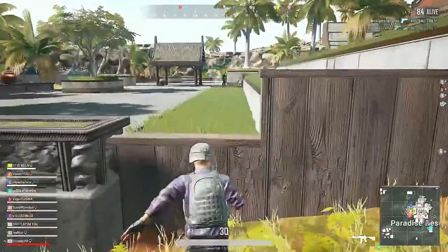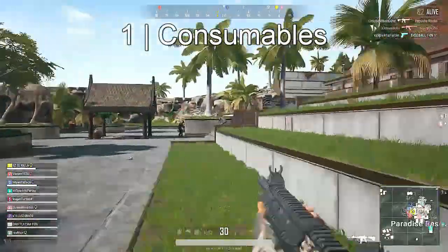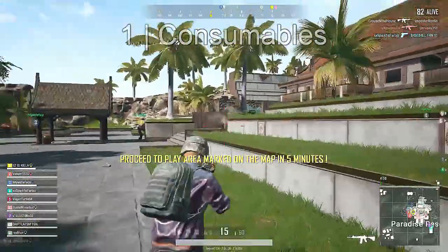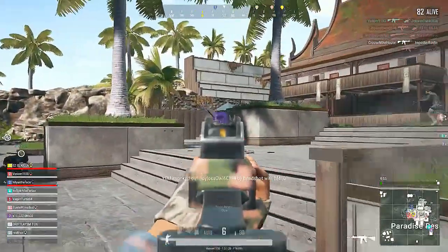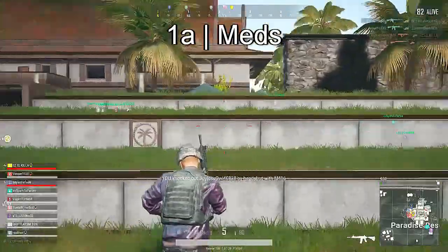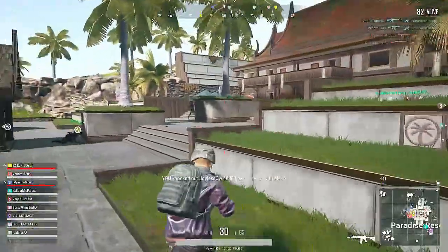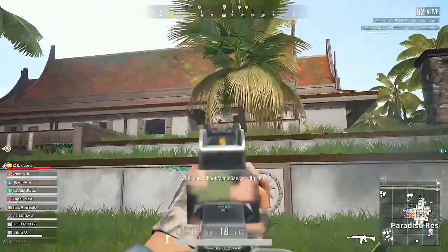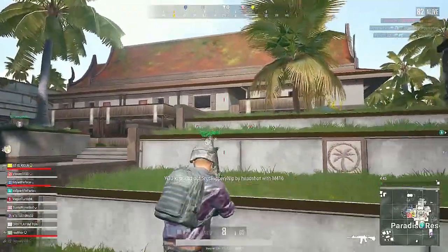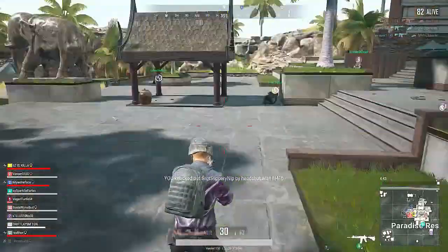The first topic we're going to be covering is the consumables. The consumables in PUBG include the medical items or healing items and the boosters. The healing items are the bandages, the first aid kits, and the med kits. Bandages are the most common healing items and they heal you for 10 HP over 4 seconds with a 4 second channel time.